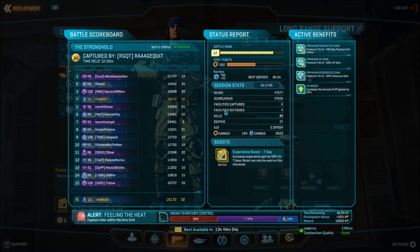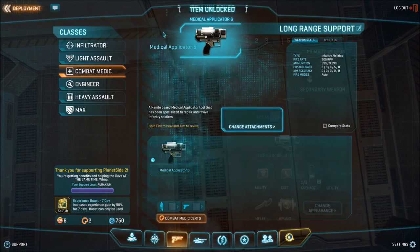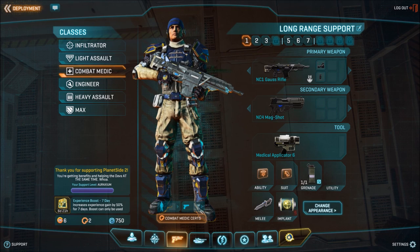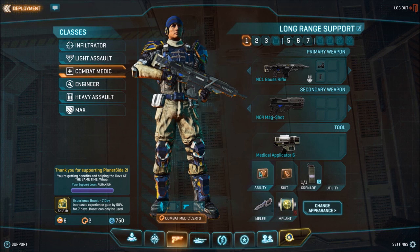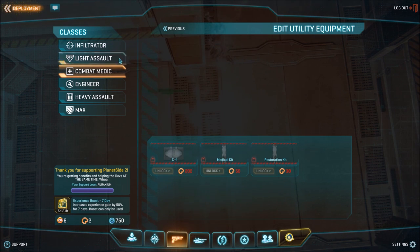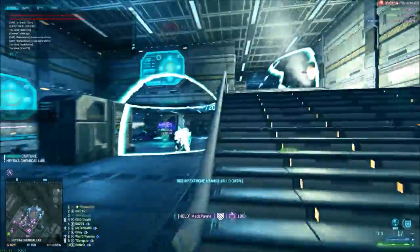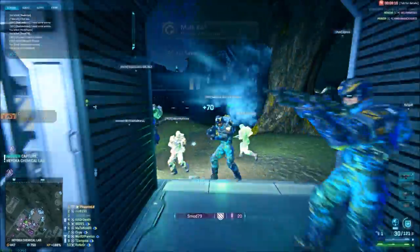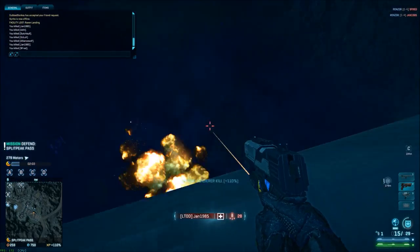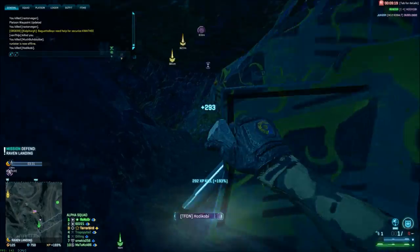At battle rank 12 we get another 500 certs, which is enough to finish up the medical applicator and complete the build. You have the revive grenades, your medical applicator maxed out, and your weapon ready. You'll probably earn around 400 more certs before rank 15, so split 200 into your regen device and put the other 200 into at least one brick of C4. Having C4 means you're a medic that can engage enemy MAXes, revive an entire squad, and once you get two bricks you can also take out most vehicles — an incredible asset.